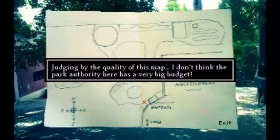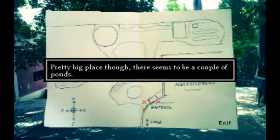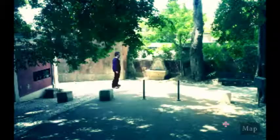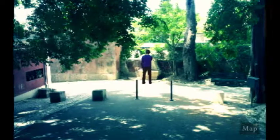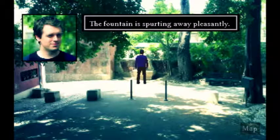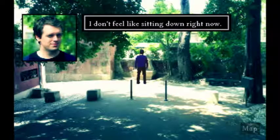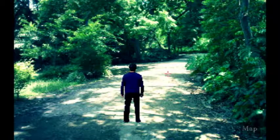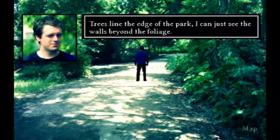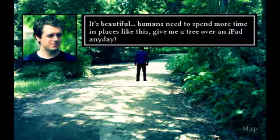Let's find the duck pond. Let's look at the map — this is where we are. Judging by the quality of this map, I don't think this park has a very big budget. It's a pretty big place. There seem to be a couple of ponds. That map doesn't help much. Let's look at the fountain — the water is cool and refreshing to the touch. Let's go this way — trees line the edge of the park. I can just see the walls beyond the foliage. It's beautiful; humans need to spend more time in places like this.